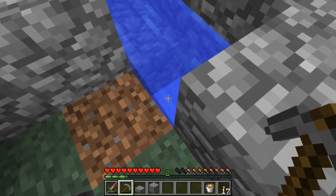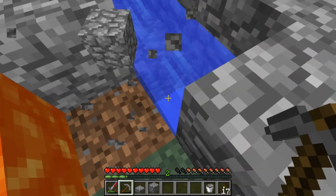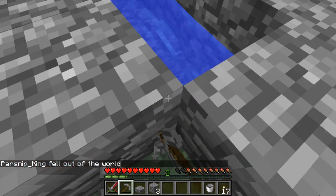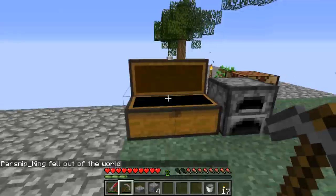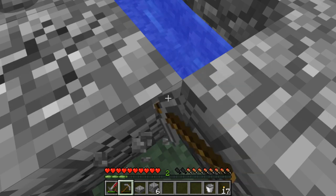You need to collect a whole bunch of cobble. I was wondering why there was no cobble — I picked up the lava. Get as much cobble as you can because we're going to need it, about half a stack maybe more, to get to the island.